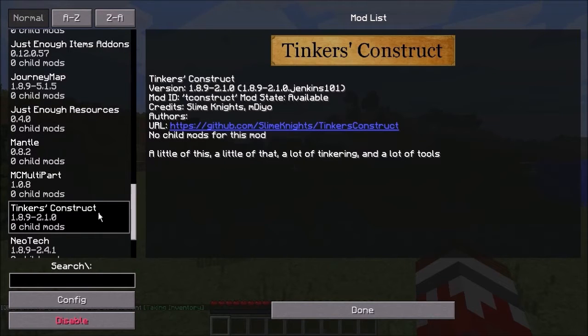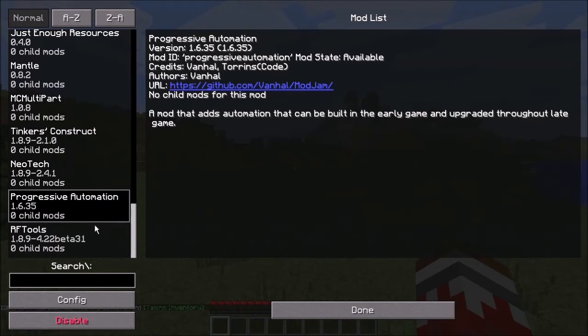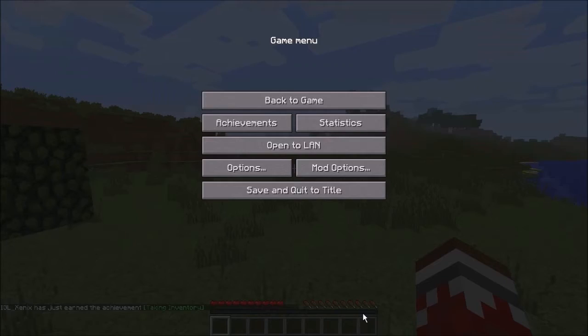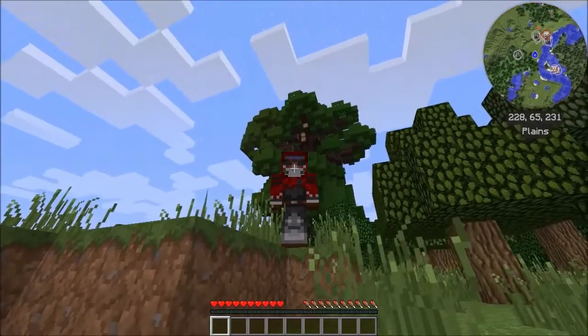Tinker's Construct — this is a mod I've been wanting to play with for a very long time, and it's an updated version, which is awesome. NeoTech, which I think is piping and processing. Mostly Smart — I have no idea about that one, I just selected it because it looked cool. Progressive Automation — not too sure how that works, I'll figure it out as I go. And RF Tools — we all know what RF Tools are. It's going to be awesome.